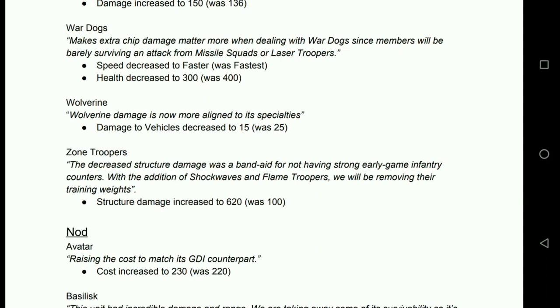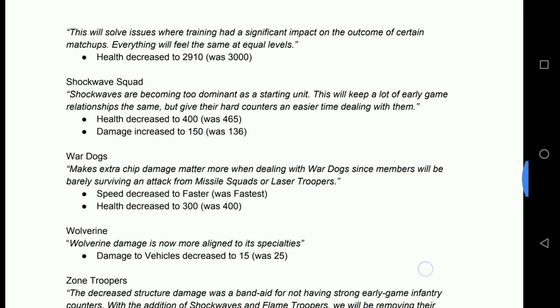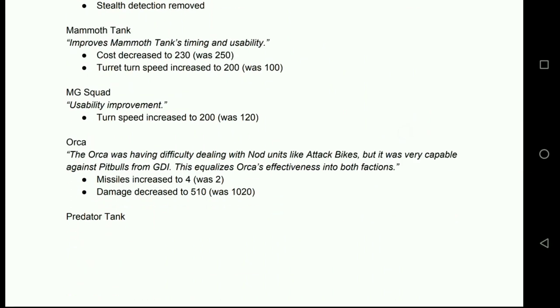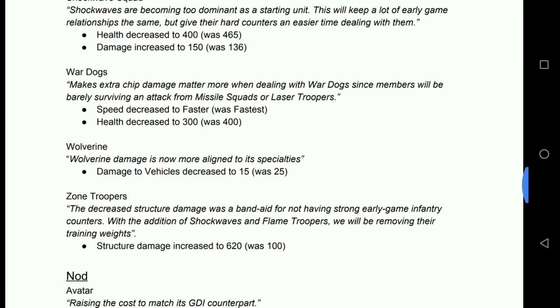Zone Troopers: structure damage increased to 620 from 100. I know the reason behind this is that Strong Arms Turret just melts Zone Troopers — there were no early counters for them. I don't think this is going to make Zone Trooper base rushing a thing. To me, this is just getting them in line with their cost — they should be able to deal decent damage to Strong Arms Turret or Kane's Obelisk. No MLRS changes, but the shockwave change is quite big. Changes to MG Squad, Drone Swarm, and Orca make GDI air that little bit more viable. I don't think Orcas are quite where they need to be yet, but it's a step in the right direction. My strong arm air decks are loving these changes, as will the harvesterless GDI deck.